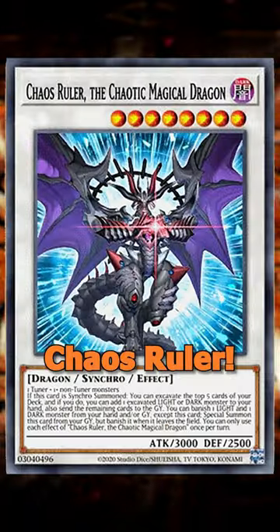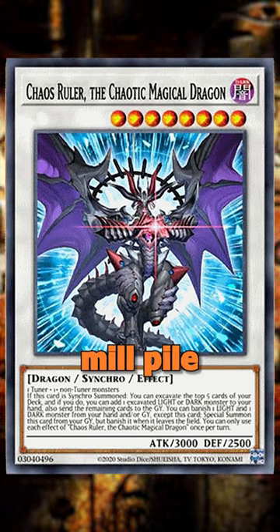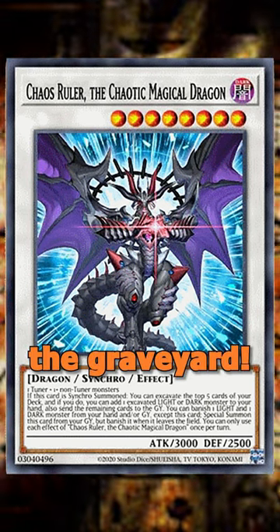Number 4: Chaos Ruler. Milling 5 cards off the top of your deck to add a light or dark monster from the milled pile is great for combos. Plus, lots of cards have effects that work best in the graveyard.